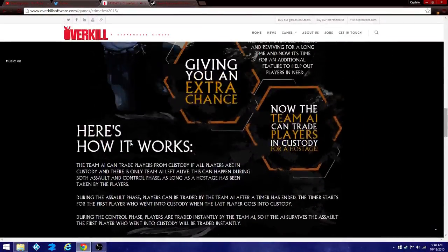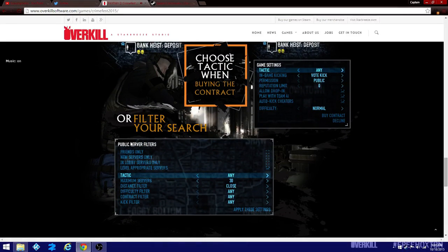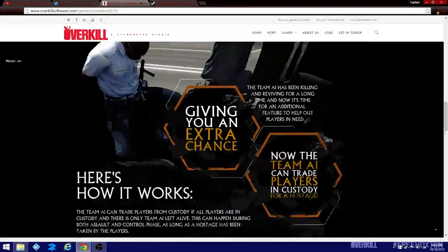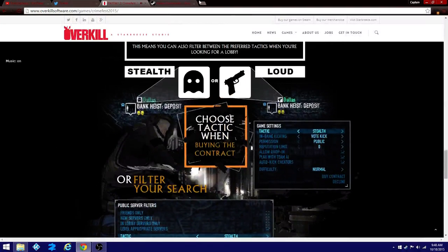Yeah, looks good — new stuff for the game. I'm pretty happy with it. If you're looking for a loud or stealth lobby, you now have that option. But for the AI, I think we should have the ability to give them different guns and armor before bringing in team hostage trading, because if it happened on Death Wish, the AI would die in an instant. Maybe the hostage thing is different, but yeah.